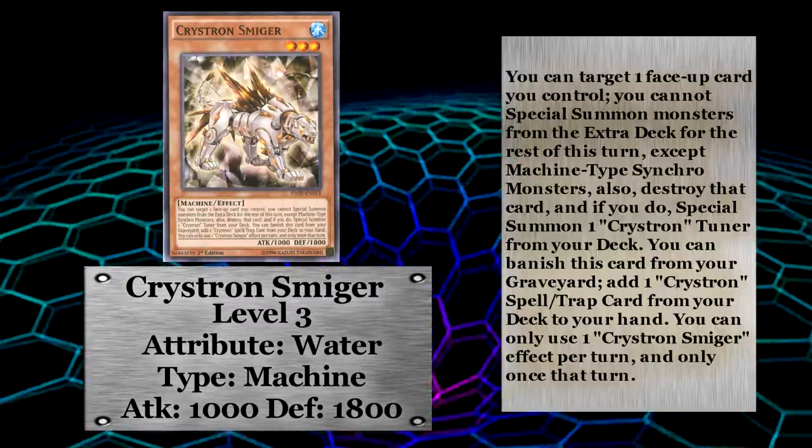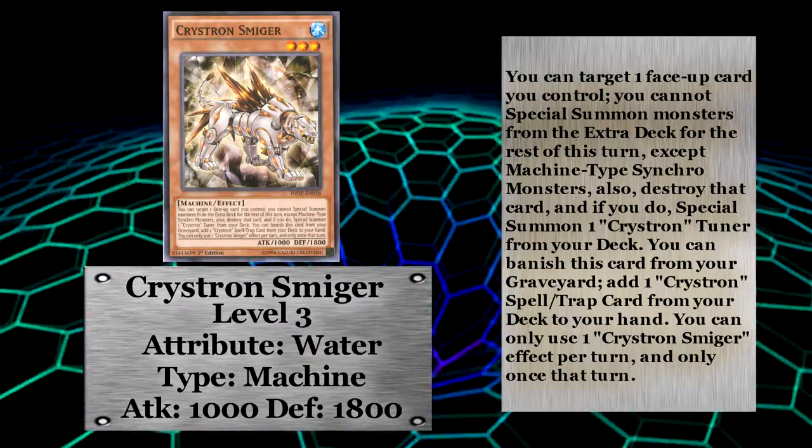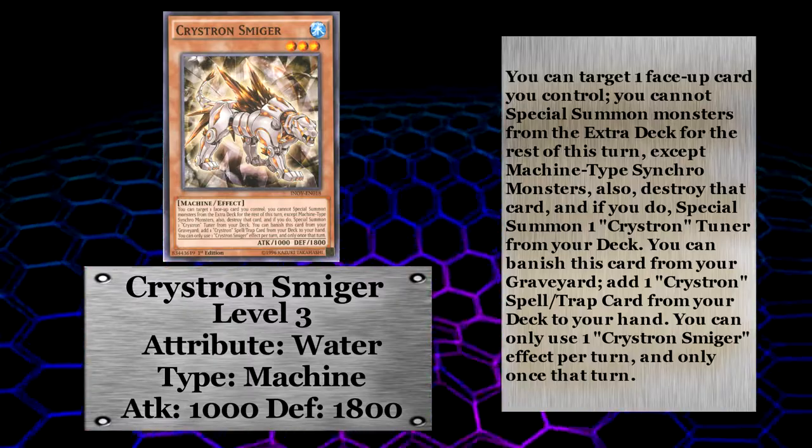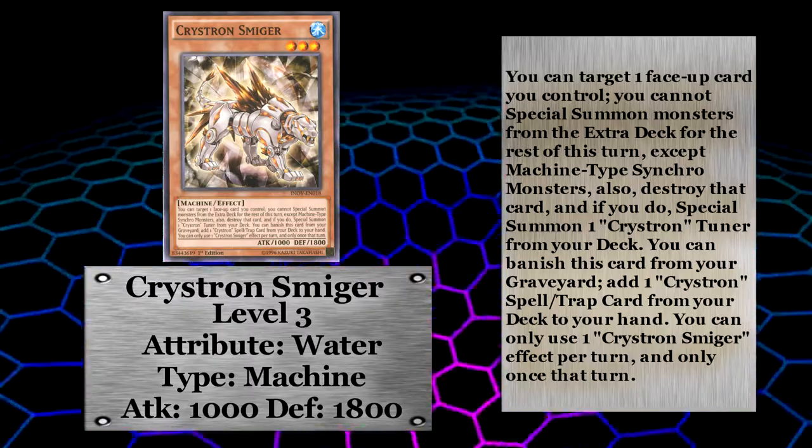Next up is Christron Smiger. Smiger isn't as useful for synchros since he's level three, but his graveyard effect makes him a three-of for sure. When you banish Smiger you can get yourself any Christron spell or trap from your deck.